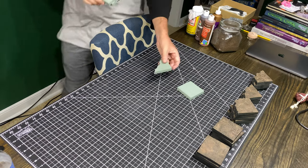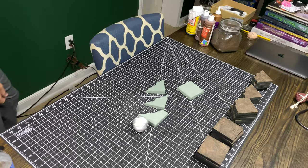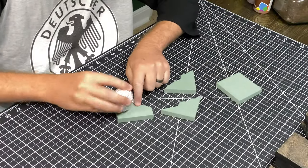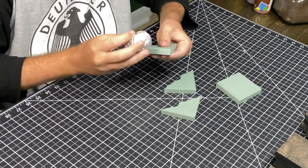Now we're going to take those pieces and texture them up with our tinfoil ball, just like we did the tiles from last week's build — just all the open surfaces on the top and the sides. You don't need to worry about the bottom, since nobody's ever going to be seeing those.